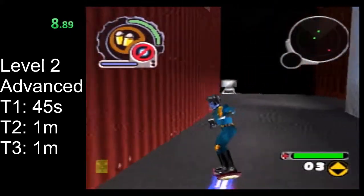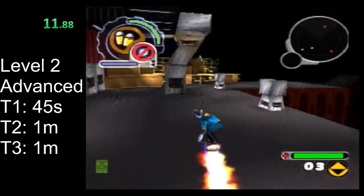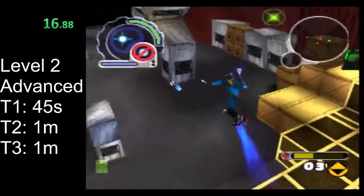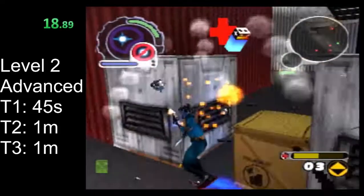As normal, start by getting rid of those boxes and carry through to grab the blaster. You don't necessarily need to worry about getting rid of these turrets as you grab the blaster — we are going to need to take damage for the death abuse anyway.